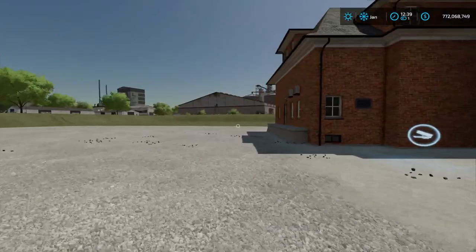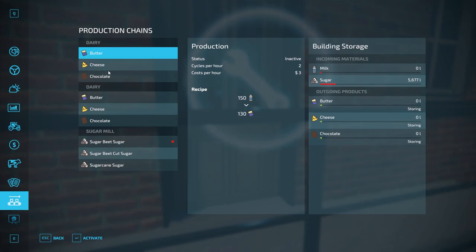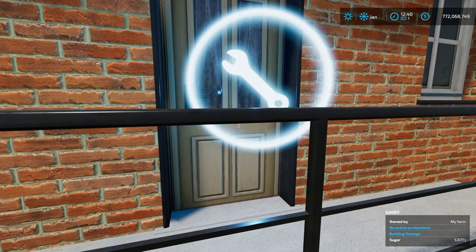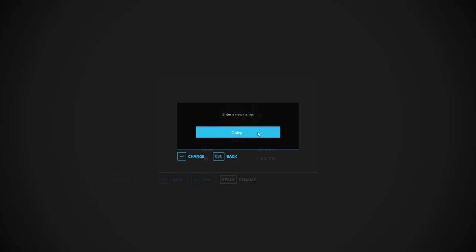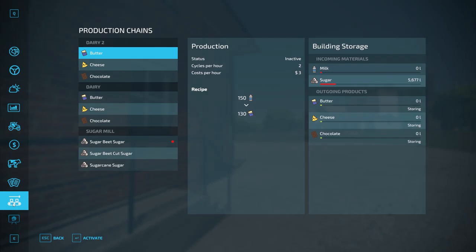Now we're going to talk about the productions menu, which there are a couple of ways to access. First, I can walk up to one of my dairies — down in the bottom right-hand corner it'll tell you how your dairy production is doing. If I walk up and hit R, it brings me to that specific factory. You can also go into the menu and rename it — I'll rename this one to Dairy 2. The second way is to hit Escape, scroll to the bottom, and click on the conveyor belt icon. That takes you to all your production facilities. Note I also have a sugar mill because sugar is needed as a material.